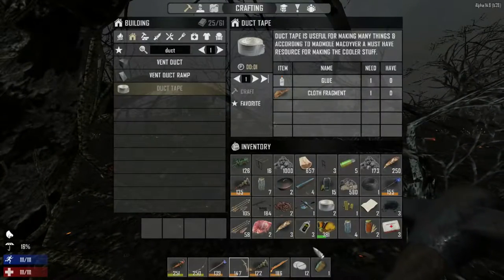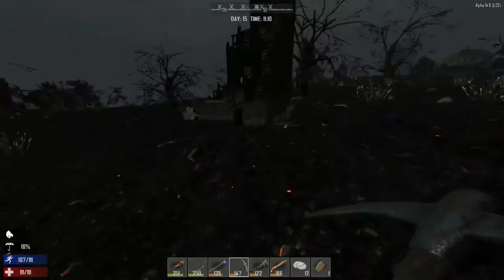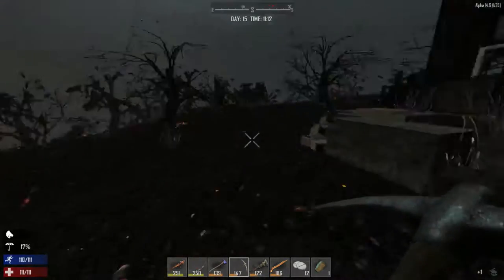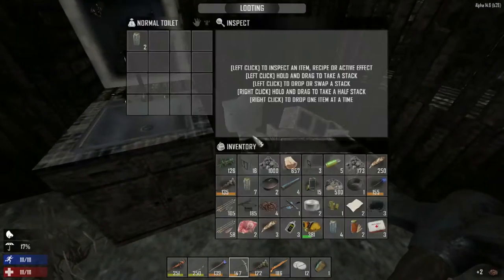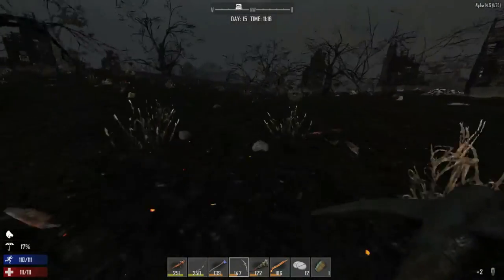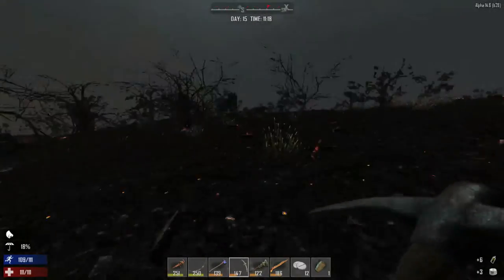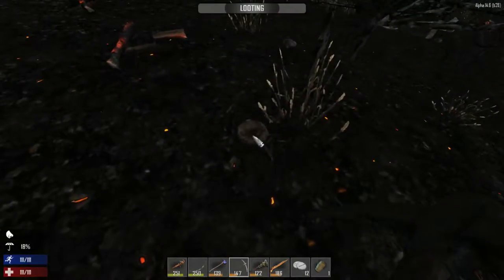I filled up on a whole bunch of stuff so we're going to have to make our way back and drop everything off at the base. Let's see if there's anything in here to take — more coffee beans, murky water which we'll have to cook at some point, oil which we'll need to make weapon repair kits. That also increases gunsmithing.